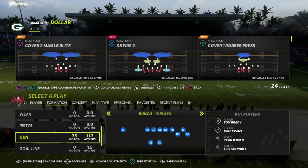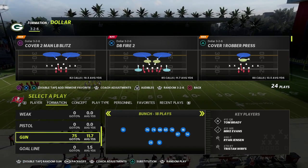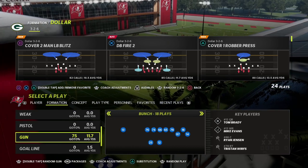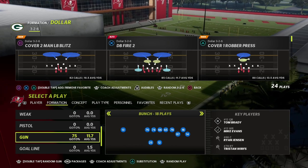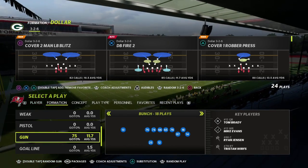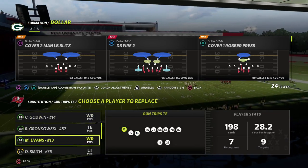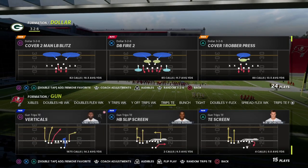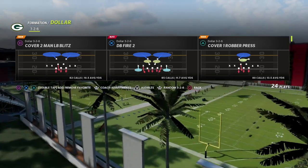In this video I'm going to show you how to use the Cover Four Quarters defense out of the Nickel 3-3-5 Wide to absolutely lock down the trips tight end offense in Madden 22. I think that the 3-3-5 Wide Cover Four Show Two is the most adaptable and versatile defense in this game, and one of the best coverages for defending top offenses like the trips tight end.